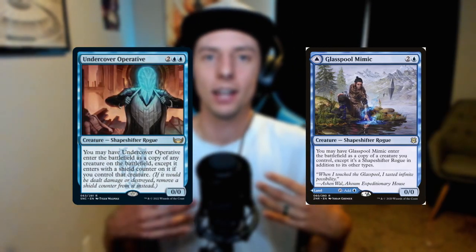The Undercover Operative and Glass Pole Mimic are going to allow us to copy not only the Mind Flayer but also our exiling creatures, keeping our tempo grind play going and eventually smashing our opponents. This deck is so much fun to play, but if you want the full deck breakdown and analysis it will be at the very end of the video.